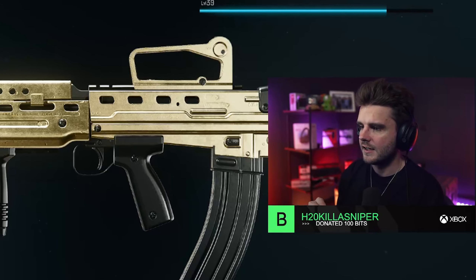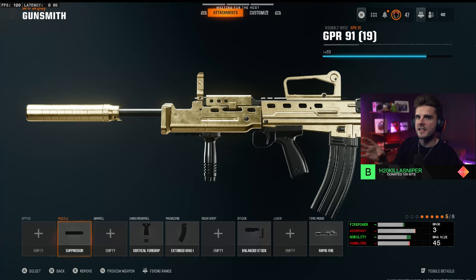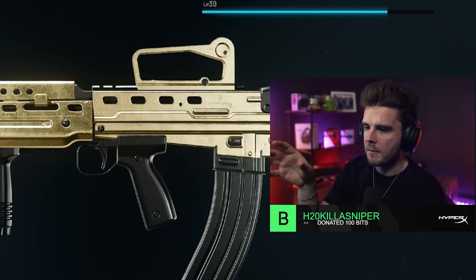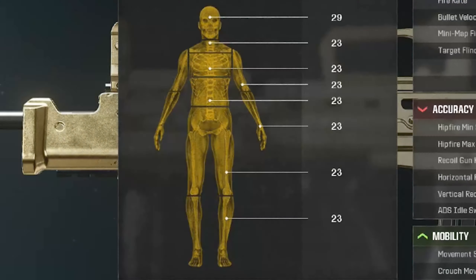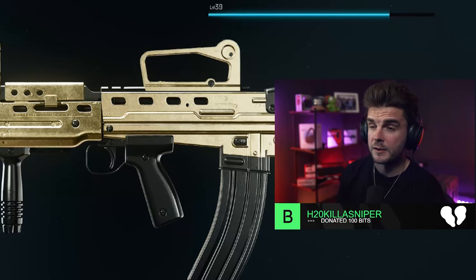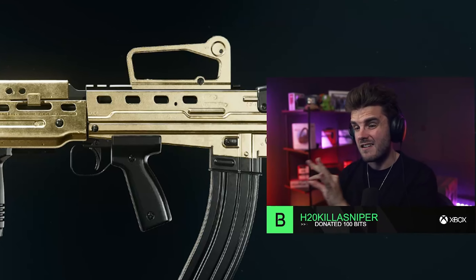It's not the best assault rifle compared to some of the others in this video, but that's the best build. It's got great mobility, a clean iron sight, and it's hard-hitting with 29 damage for a headshot and 23 to the body. It's a very reliable assault rifle, but it goes in at number six.